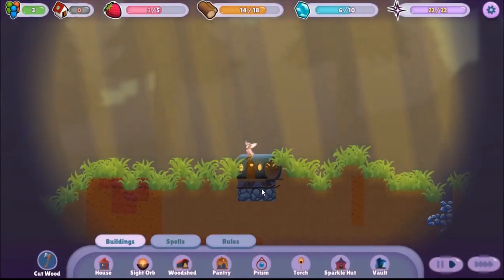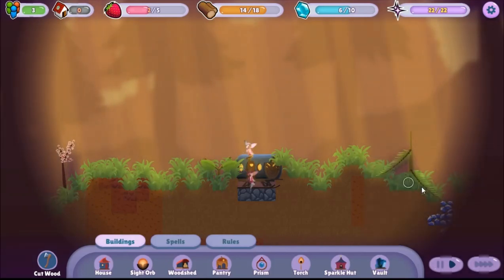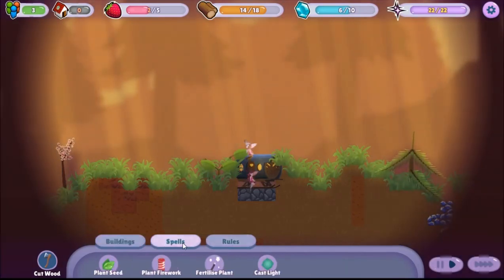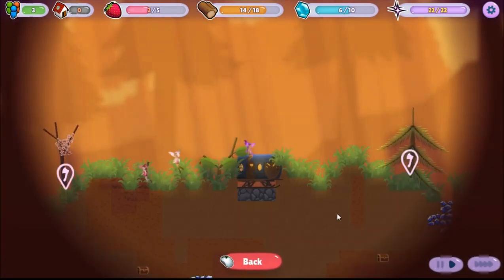We're going to play more aggressively this time. There's a Thimbleberry Bush. That tree's going out. These trees are going to get cut down right away. I don't want them. Go get that one. And then go get that one, too.